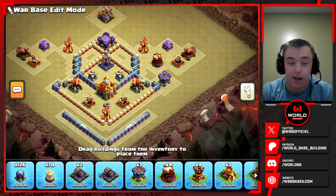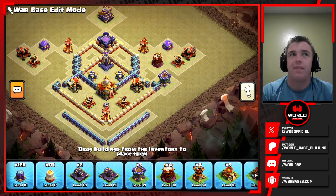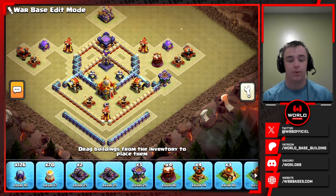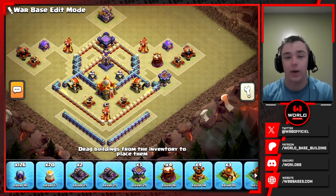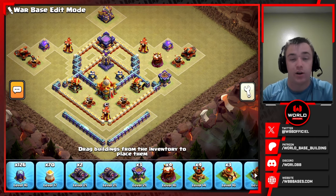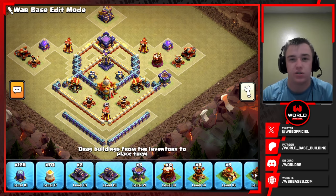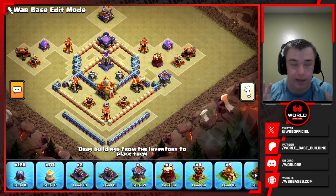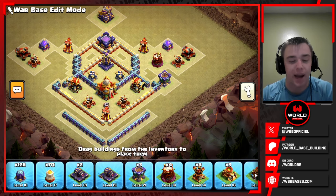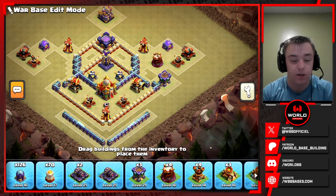I think the monolith is a little underwhelming right now and it would be appropriate to give it a good buff — it would make it more relevant. If anyone remembers the beginning of town hall 15, the monolith was super scary and they nerfed it — it was just an op defense. It would be really cool to see it back to that original form, but I don't think that'll ever happen. We will be seeing a new monolith level very soon so I'm excited to see if that'll help impact anything.